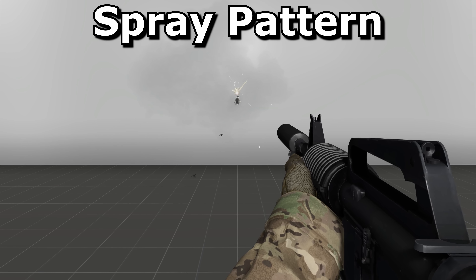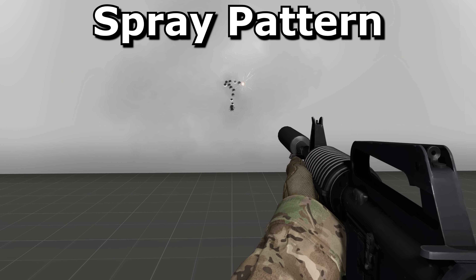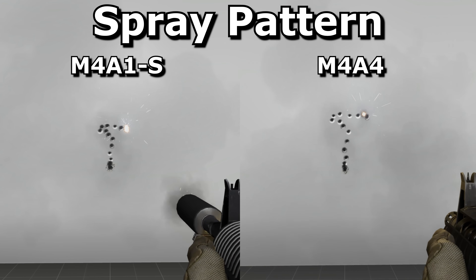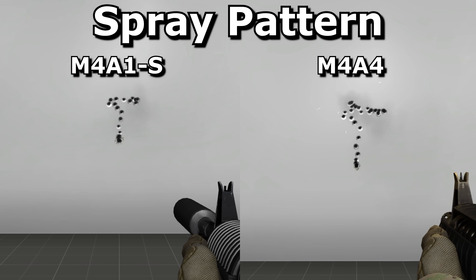So for the experienced player it shouldn't make much of a difference. But for players improvising, the M4A1S's recoil will be the easiest to compensate for, which ironically makes the weapon with the fewer bullets the easiest to spray and pray with. And since it runs out of ammunition sooner, the pattern cuts off mid-way and you only see the final swing back to the left with the M4A4.